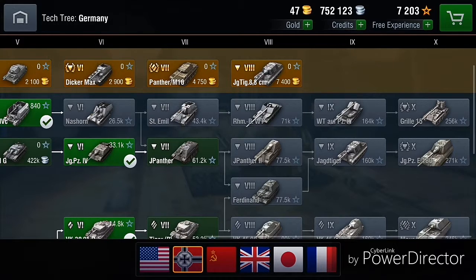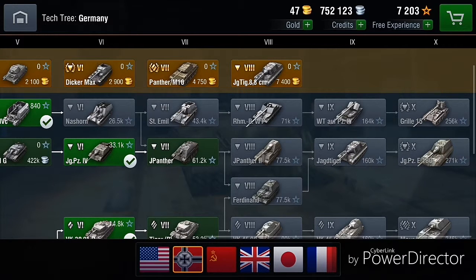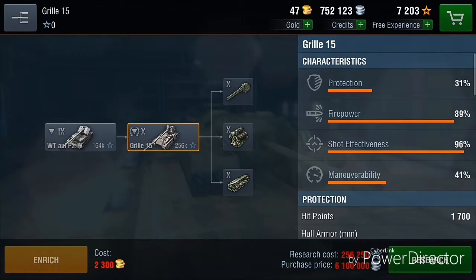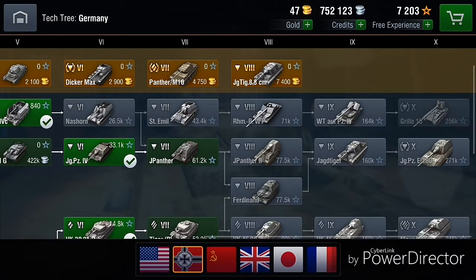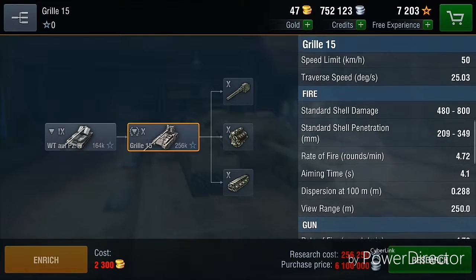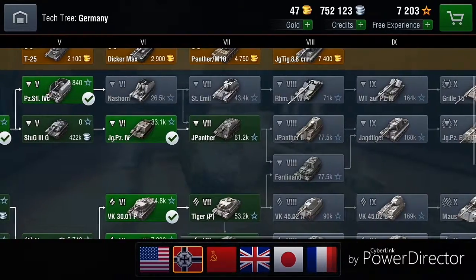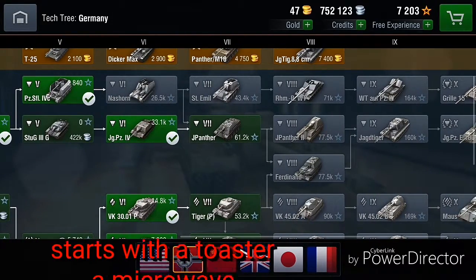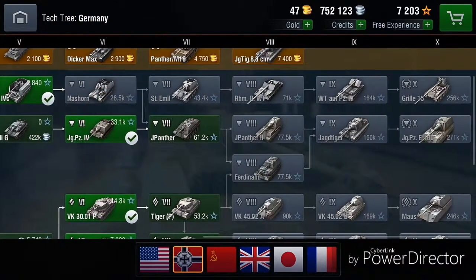After the Rheinmetall you get the Waffentiger auf Panzer IV, which I think is a fine tank — I haven't seen a lot of videos about it. Then in the end you get the Grille: no armor or anything, but it does have a really good gun, quite good mobility, and a lot of alpha damage. This whole upper tank destroyer line is literally a kitchen set — from toaster, to microwave, to a grill.